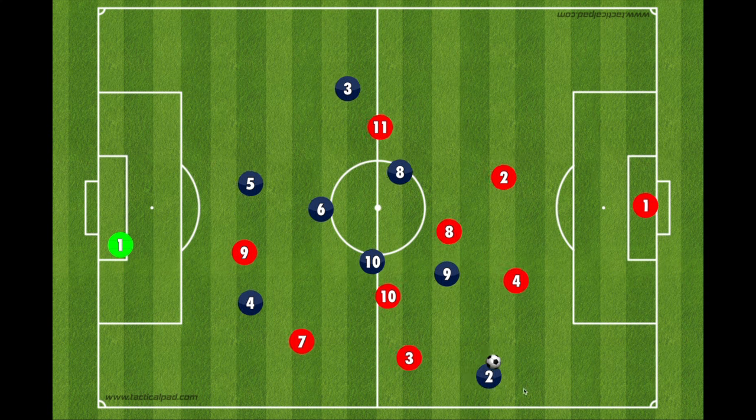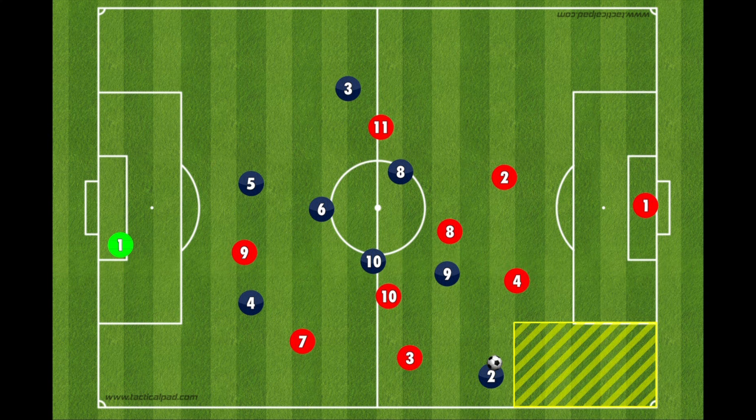Now we're in our attacking third, in a very dangerous area. This wide zone alongside the field is going to be the most dangerous as we attack down the attacking third. Once the two gets into this space, we don't want them to hold it up because the three will be coming. We want the two to get into this space because the four will have to make a decision — stay with the nine, retreat into the box, or come out and press. Either way, that's good for us because we now have a two-on-one.